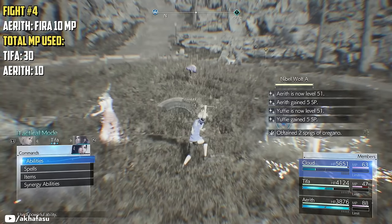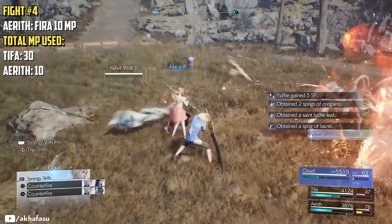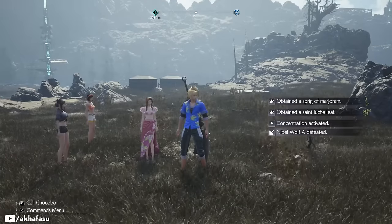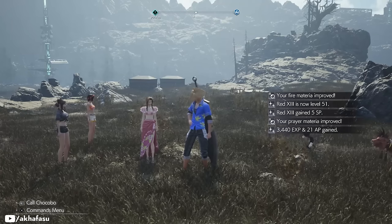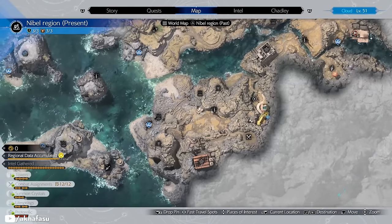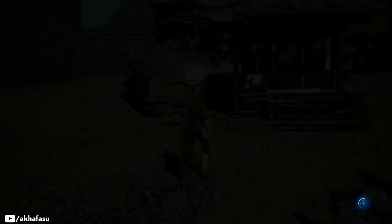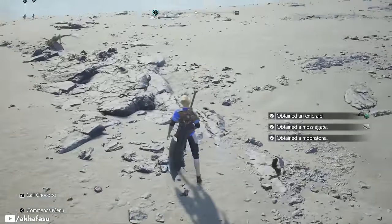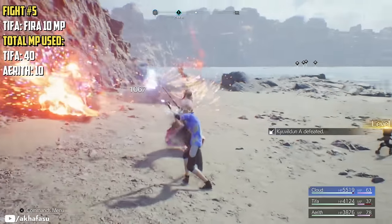Fight number four: this one requires Aerith to cast Fira because she has more magic power, and this should kill all of them. You can see that my materia is also leveling up. As soon as you see that your materia has leveled up and reached max, you should switch it to another materia. We're going to move down to the Chocobo stop on the southwestern island. If you have not unlocked this spot, you'll probably have to come down here and unlock it first — I have it unlocked, so I'm just going to fast travel. Cast Fira with Tifa: one, two, three — all dead.